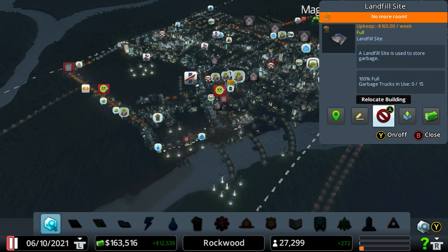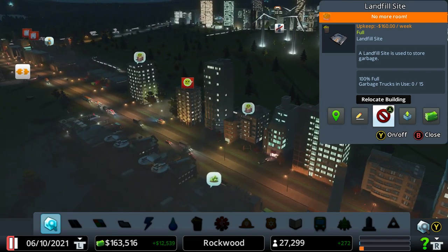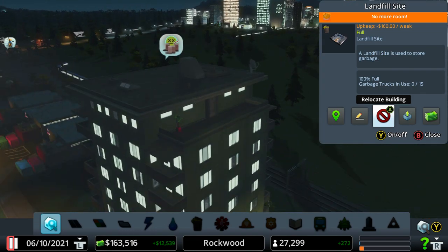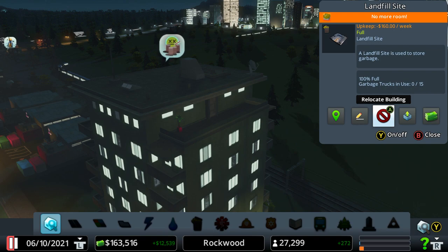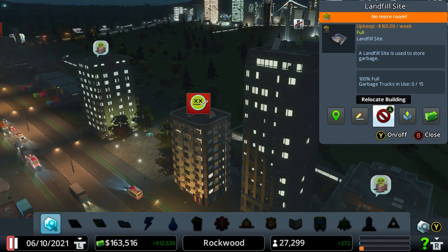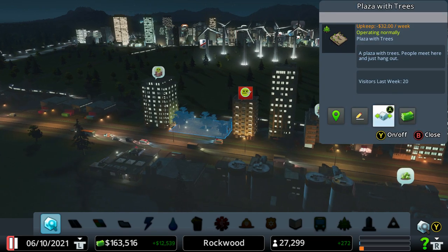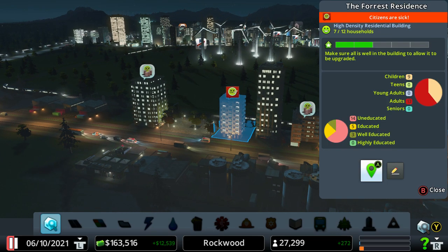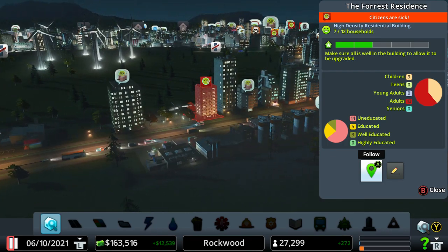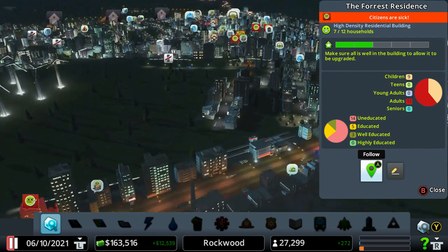Back online. Today we're going to have a look at why people are dying. You can see here I've got some ill people — this person seems to be unhappy. You can see the money in front of him, so he's not happy because of money. He's not happy because he's opposite pollution. It won't tell you this — you have to click on it and it will say 'citizens are sick.' It won't tell you why they're sick; it would have the little indicator — the red is pollution. You can see over here I've got pollution.